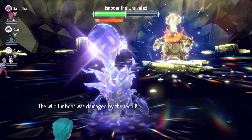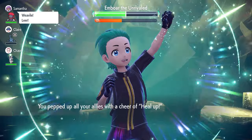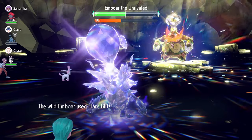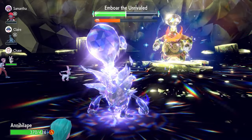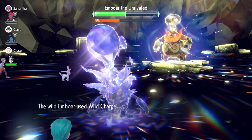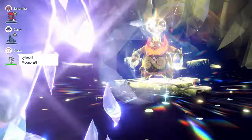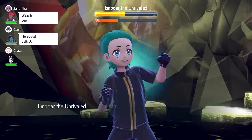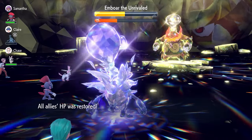Now for the caveat: Flare Blitz can burn you, which halves your Attack stat — this is a real issue. If you do get burned, use a Heal Cheer to remove it and restore some HP. It's all RNG-dependent. Getting burned twice in a row does happen, and it slows the raid down significantly. You'll need to go for another Heal Cheer to clear the burn status, as Emboar primarily locks into Flare Blitz throughout this raid.